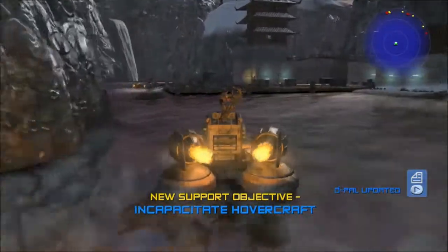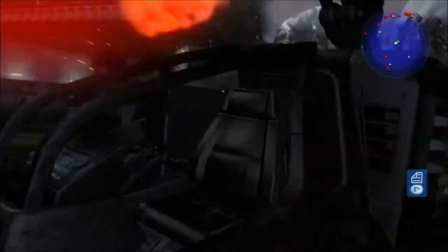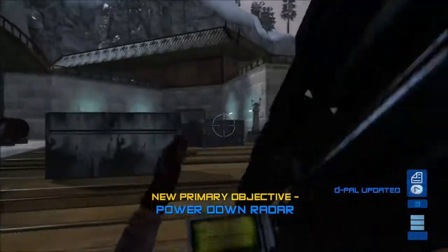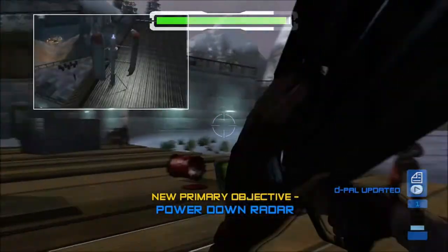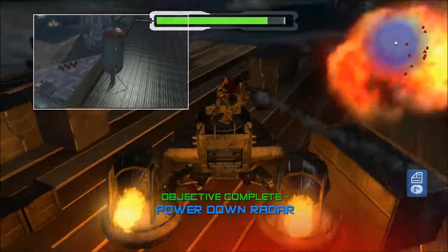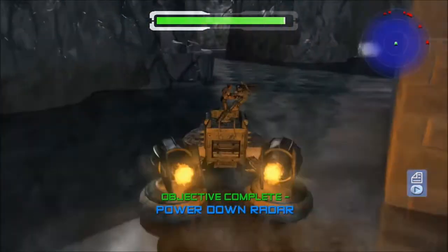Anyway, basically take the hovercraft, park it up here and just hop out, use your rocket launcher — because we've reloaded the checkpoint so we've got all the rockets back — and you take these three out real quick. If you've positioned it right, Jack will take out the other two for you, and pop off the side here and make a run for it.